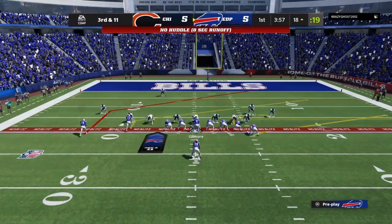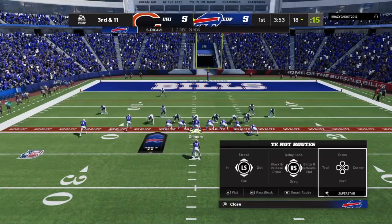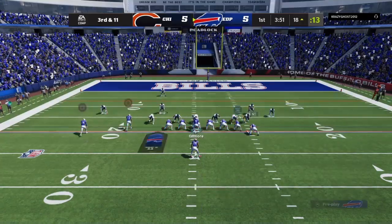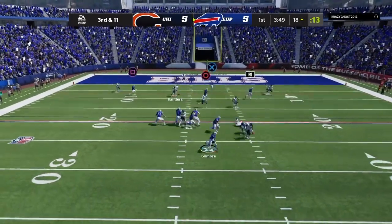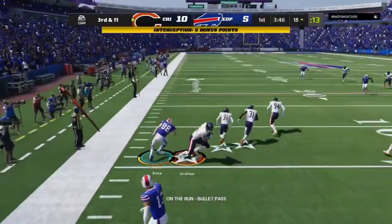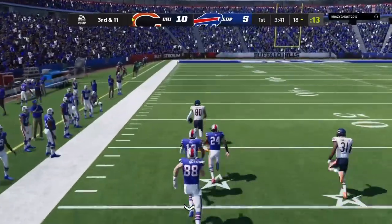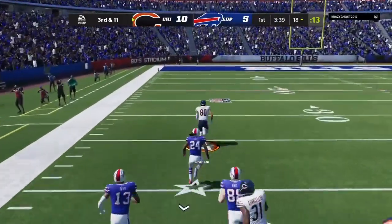Let's quick snap him. We got a weird route combo here — what if we use Hot Route Master on Stephon Gilmore to make a play? Chuck it up. What was that interception? That was the most insane animation I've ever seen. He's going to pick six it.